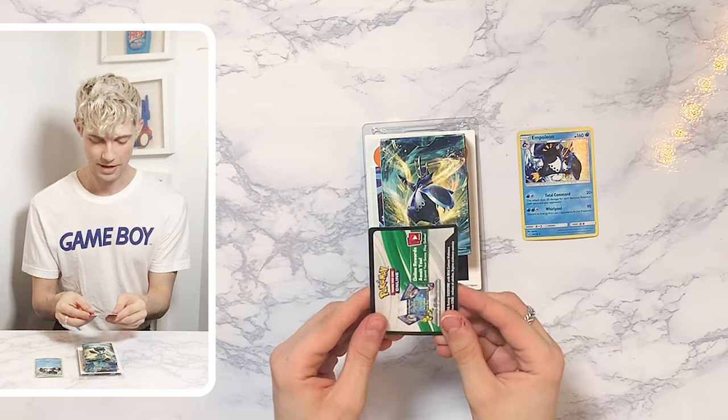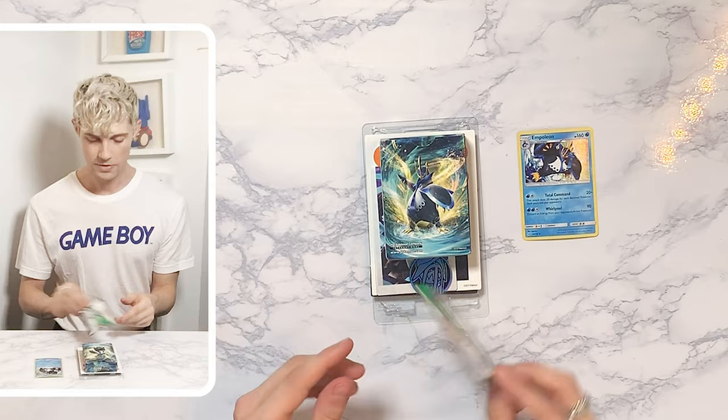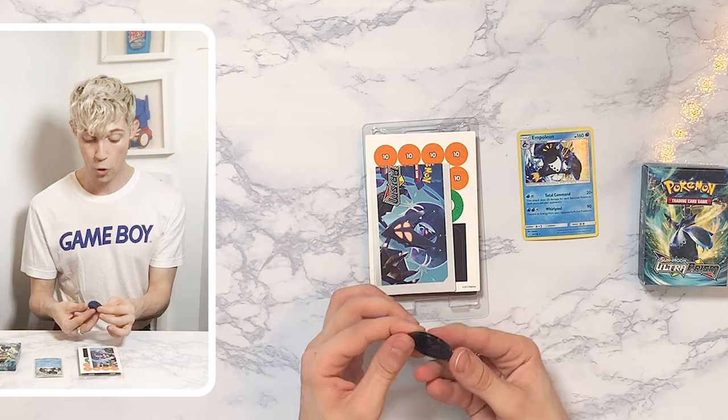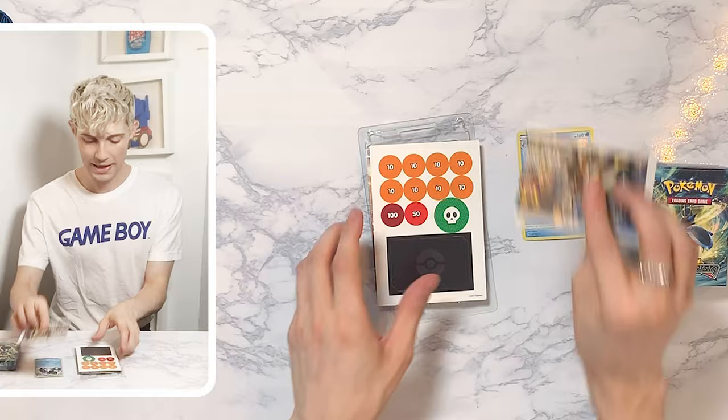Okay, gotta chill, gotta calm down. So we got the code over there, and this is a pretty cool deck. I like the fact that it's Empoleon, so I'm excited for that. Also, the coin is nice — it's pretty in blue.